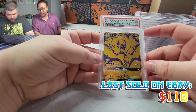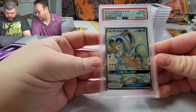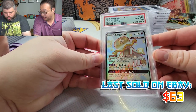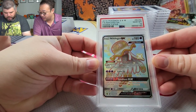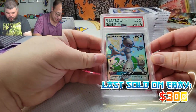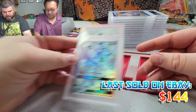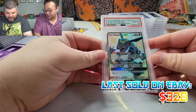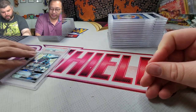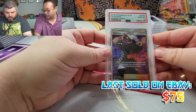These are the Hidden Fates promos. PSA 10 Lunala. Drampa PSA 10, that's nice. PSA 10, Mewtwo PSA 10 — tons of Mewtwos. Reshiram PSA 10. Rayquaza promo PSA 10 — I believe I submitted two of these. PSA 10, PSA 10, PSA 10. Guzma PSA 10!